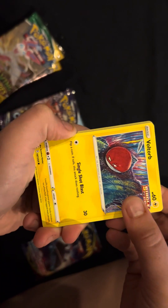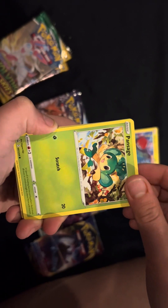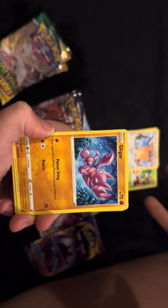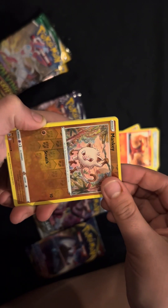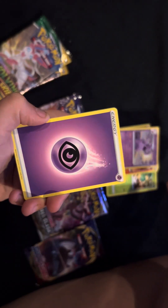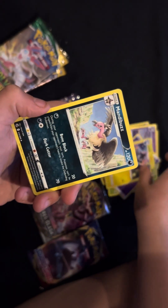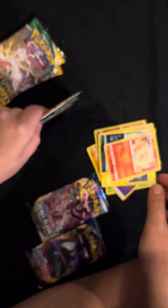All right, opening the Fusion Strike first. Starting with Voltopp, Pan Sage, Cufant, Gligar, Slugma, a Reverse Holo Mankey — I like that artwork — Granbull. Nothing good. Energy, Luxio, Mandibuzz and Ninetales.